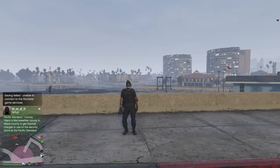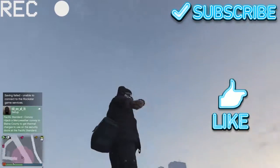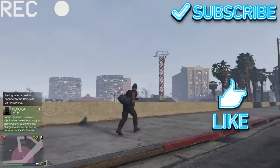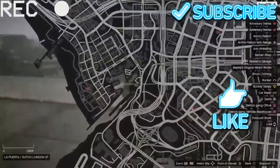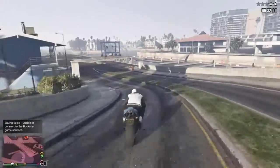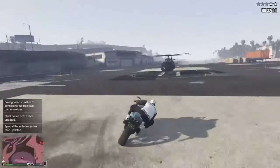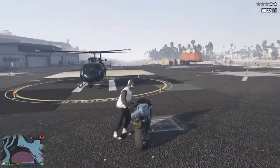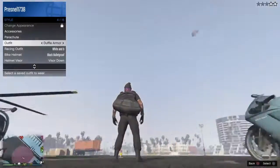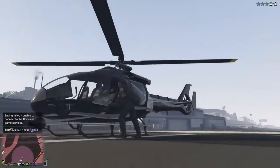What's up guys, today I'm back with another video. This time I'm going to show you how to switch your duffel bag from one outfit to the other. This is solo and it's easy — all you need is a helicopter and a parachute. Subscribe and like for more how-to videos, thank you.